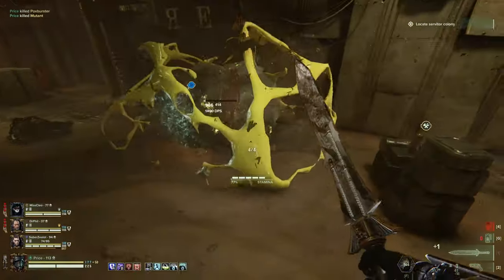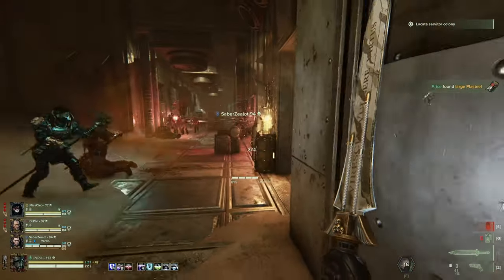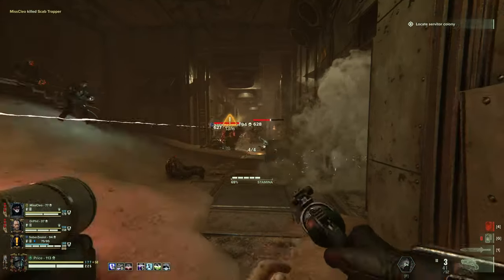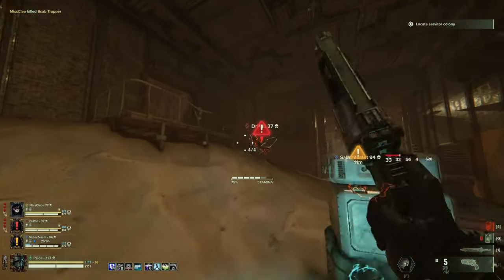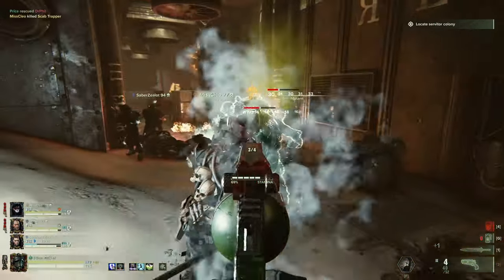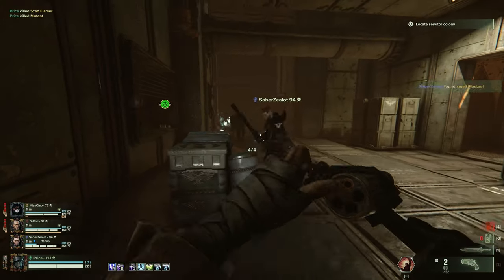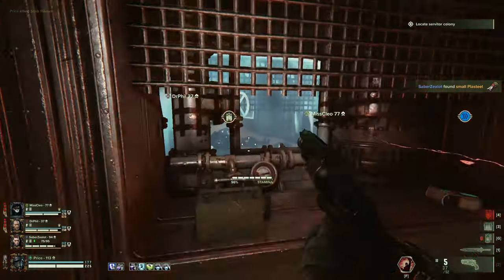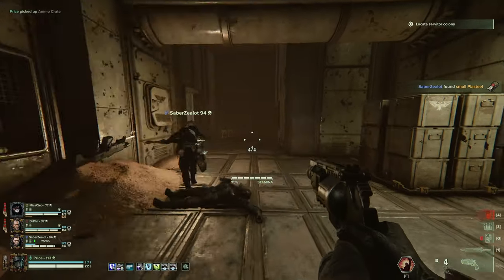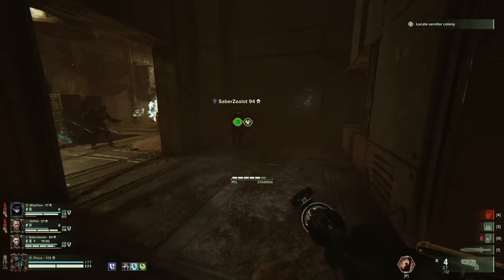A fun fact about trappers: these guys will always rush in with a bomber or a flamer by their hip, and they usually work together to take out one of your allies. If your teammate manages to get captured, quickly rush to them and free them. The trapper will either reload his gun or start running away from you. This ensures your teammate doesn't die from any other specialist, and you both can fight the specialists together. Freeing them is much quicker than having to revive them.